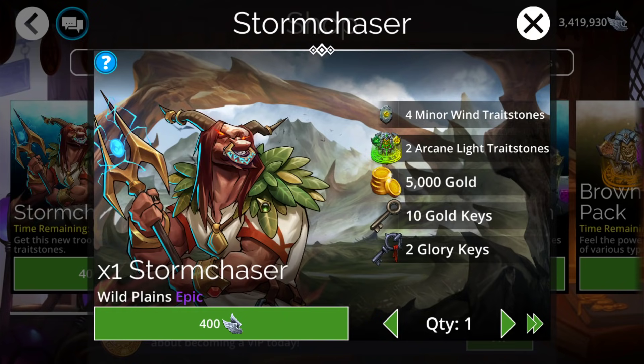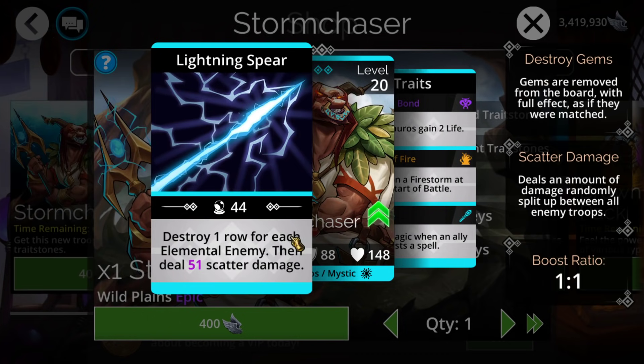As far as the glory troop we have going on this week, it is Storm Chaser. It is an epic, so you can end up getting green-yellow arcanes for only 200 glory each. As far as the troop itself, it is pretty underwhelming. While the next kingdom coming up will have a lot of elemental options, this isn't really going to be worth it, even if you are against a four-times elemental team. It destroys a row for each elemental enemy and then does a bunch of scatter damage. This scatter damage doesn't boost ratio at all, so it's a very underwhelming amount of damage with barely any mana accumulation, and this thing does almost nothing if you're not up against elementals. Overall, just not really worth using.